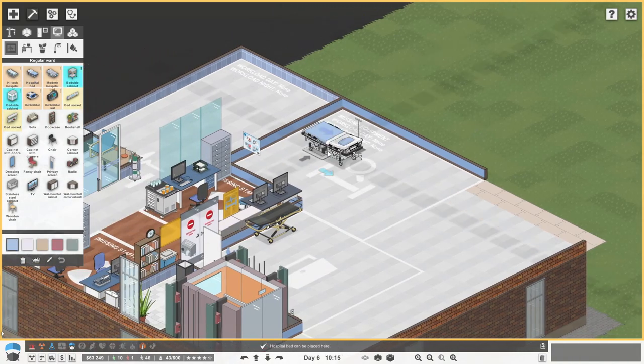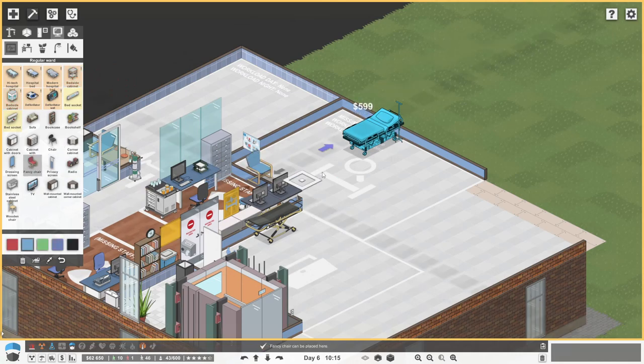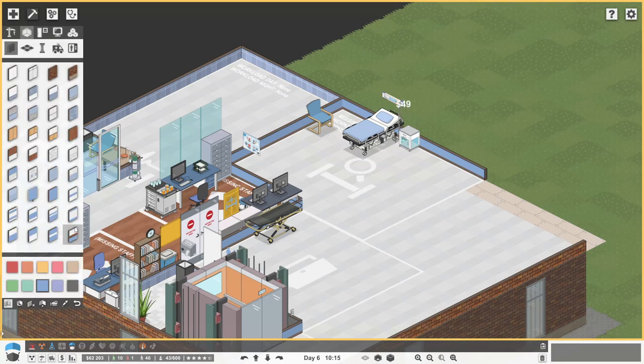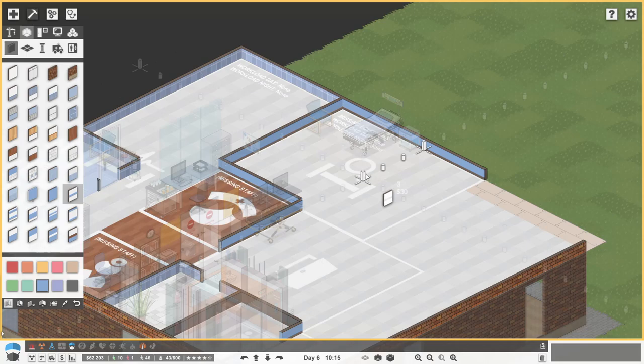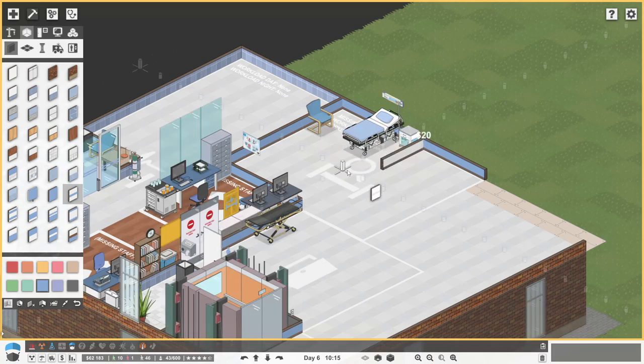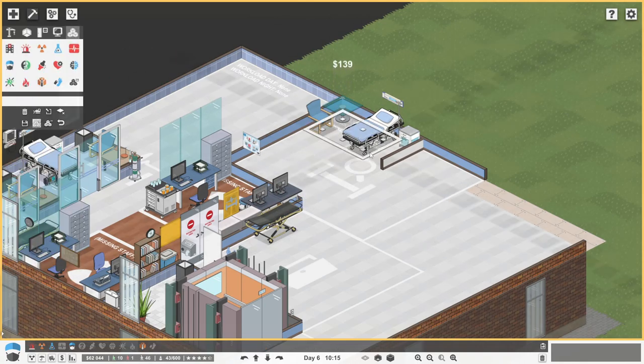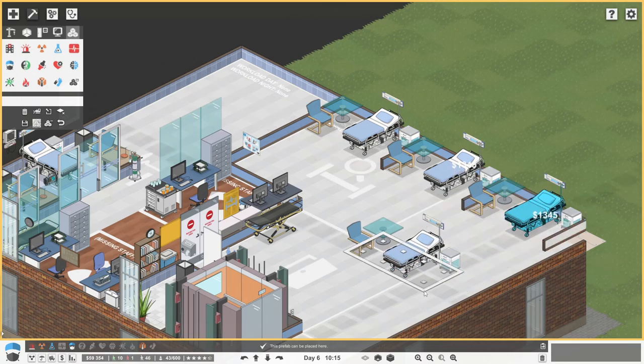So we'd have a hospital bed like that. We're going to have a chair there, bed sockets. And then a defibrillator in the room as a whole, not in each block. And then we'll come out. Let's go for that wallpaper - like that, I think. And then in that corner, could we get in like a glass coffee table? So those would then keep coming out like that, and then there's loads of room to also have on the other side.